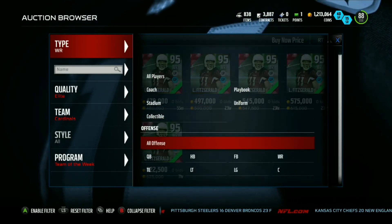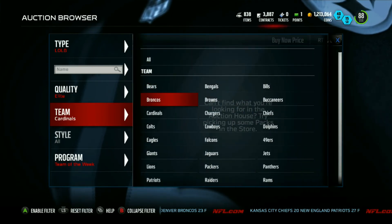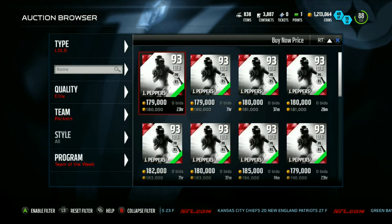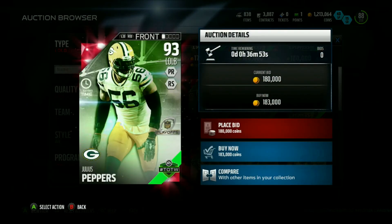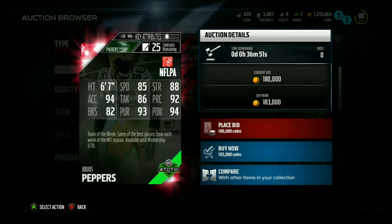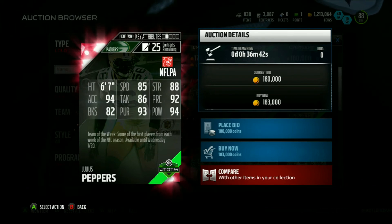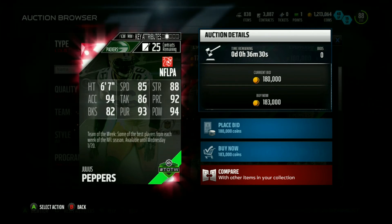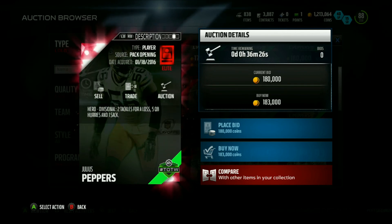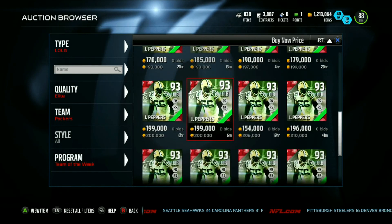Julius Peppers is a left outside linebacker — I'm a bit surprised he got a card, just because I didn't hear much about his performance this week. He's going for about 180K right now. He's got 85 speed, 88 strength, 94 acceleration, 86 tackling, 92 play recognition, 82 block shed, 93 pursuit, and 94 power move — pretty beastly. His impact expires Wednesday so get him soon. In the divisional round he had two tackles for loss, five quarterback hurries, and one sack — he was a hero.